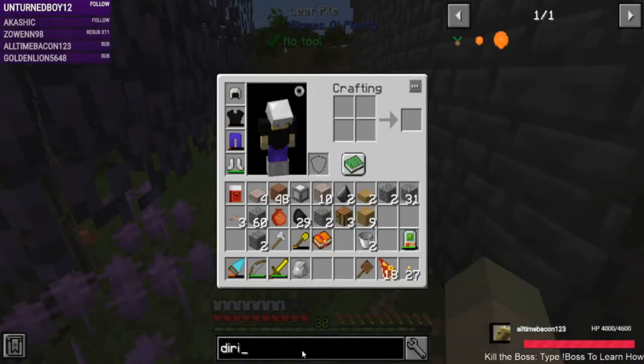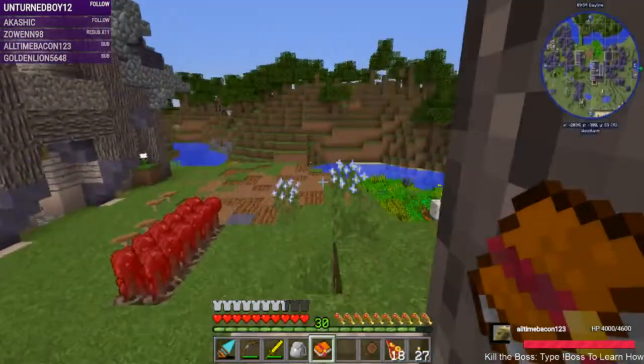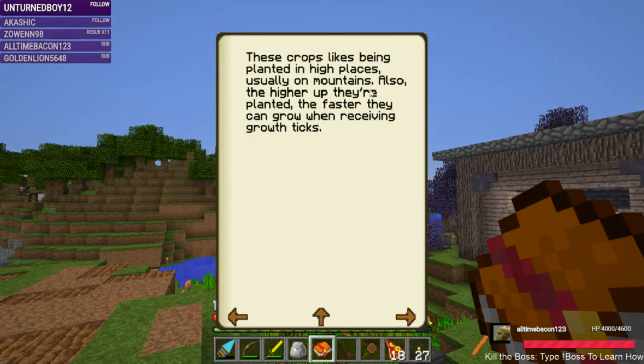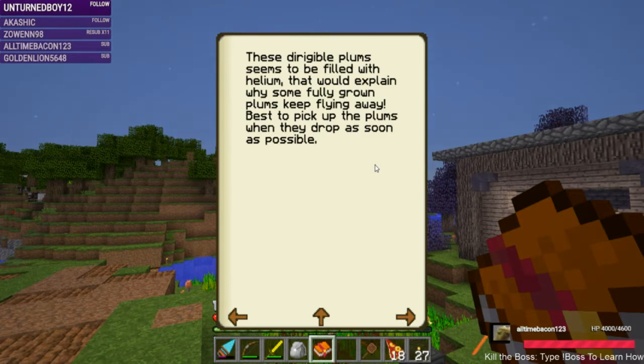The one after collis seeds is dirigible plum seeds - the recipe is pumpkin seeds and the collis we'd be growing. Let's learn about dirigible plums. These dirigible plums seem to be filled with helium - that would explain why some fully grown plums keep flying away. Best to pick up the plums when they drop as soon as possible. We're probably going to want to create a vacuum hopper type of deal to collect them automatically.